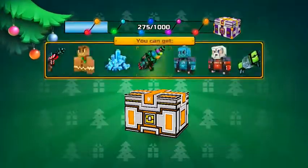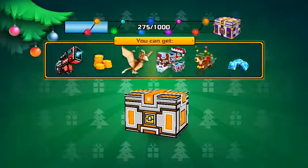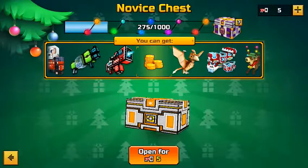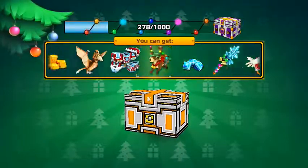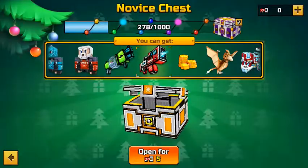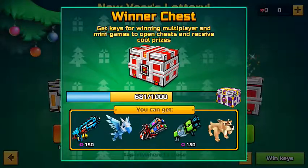I'm going to open up the chests here and see what I get. Alright, coins. That's my first ever winner chest — I'm hopefully going to be able to get a super chest. Frosty real guns, five parts. Alright guys, the winner chest. Here we go.